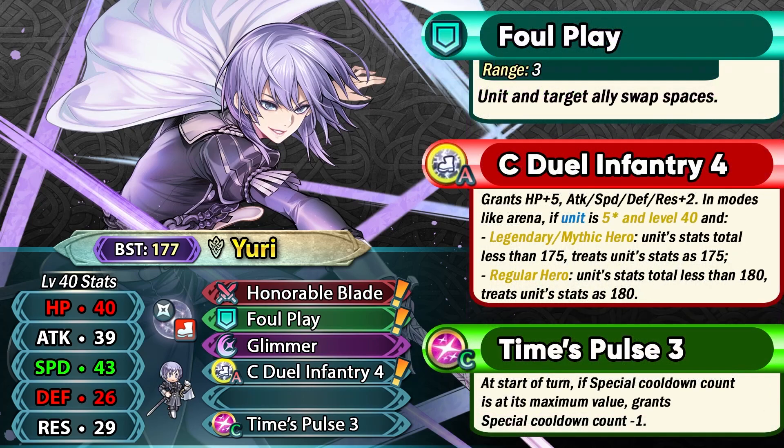He also has Swift Duel Infantry 4 as a slot A skill, and I've made a separate video going over the best options for it from the free-to-play as well as the premium pool. He's got Time Pulse, which in my opinion is the perfect slot C skill for him because he can have a pre-charged 2-turn special with Honorable Blade — Glimmer is his default special and it will be pre-charged. Yuri has extremely high base speed of 43 with a super boon, and also pretty nice 39 base attack. Plus Attack IV is not that bad even though he has a plus Speed super boon; it really depends on your playstyle.